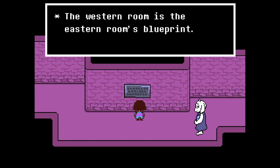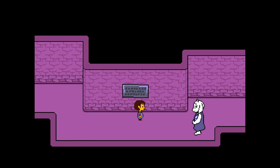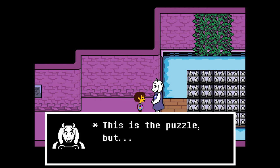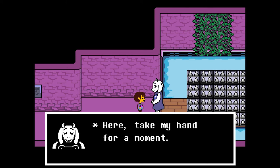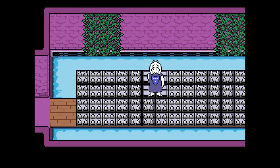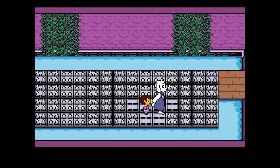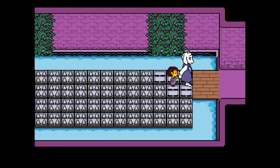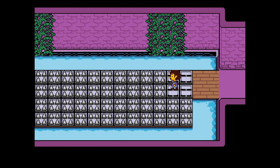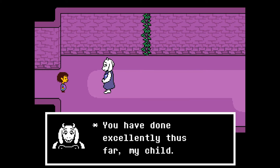The western room is the eastern room's blueprint. So what you see here, you have to repeat here — this is the puzzle. Take my hand for a moment. Now this would be annoying if I had to do it otherwise. It's cute the way she looks back at me. Puzzles seem a little too dangerous for now — see, it doesn't actually hurt me. So this, in effect, is not a hard puzzle. Let's wait till later with the trap doors and stuff.